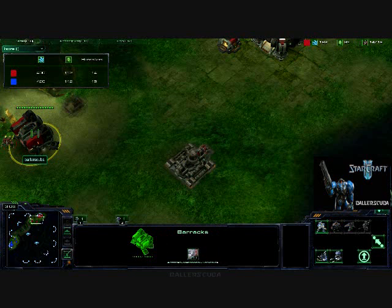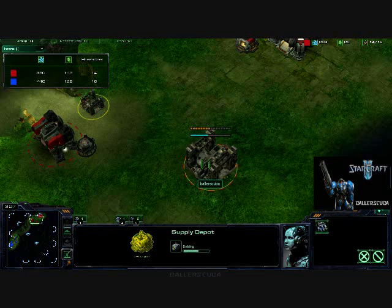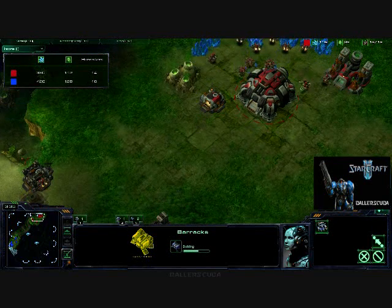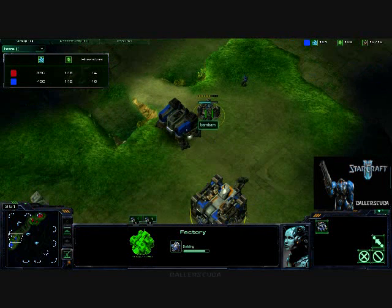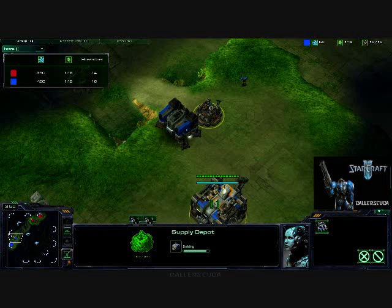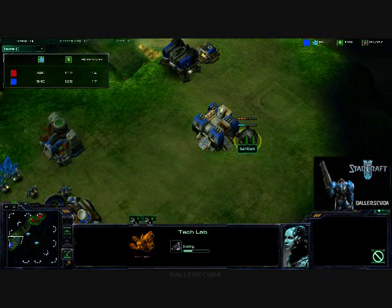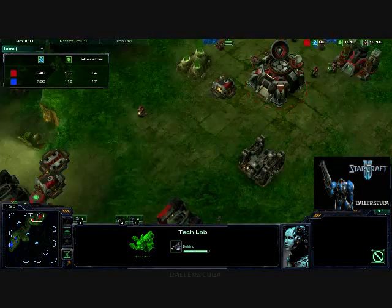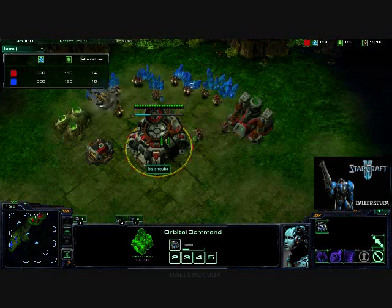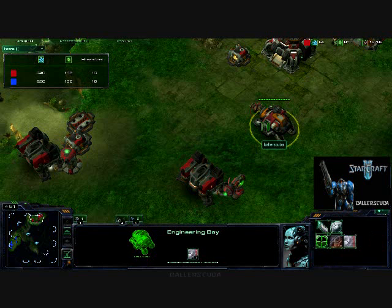Second barracks coming up, Marine coming out. No reactor coming up as I go for a Supply Depot. But he is going for the factory second — not going for a second barracks. So he is already out-teching me, and we're only four minutes into the game. He's getting a tech lab already on that factory. I'm going for an engineering bay — way too early for an engineering bay. I have no idea how to rush, and that's becoming very apparent.